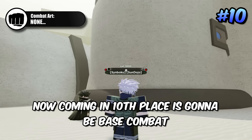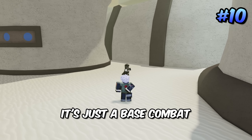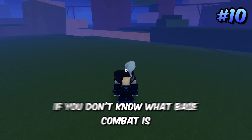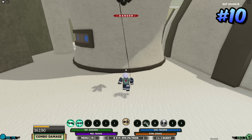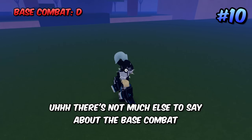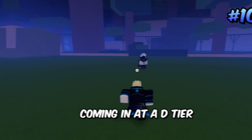Coming to 10th place is base combat, also at a D minus rank. There's not much to say about it — it doesn't overlap anything. The weapon spec is just a heavy attack; it does block break normal block, but stronger block doesn't get broken by it. Base combat is overall just your neutral option, coming in at a D tier rank.